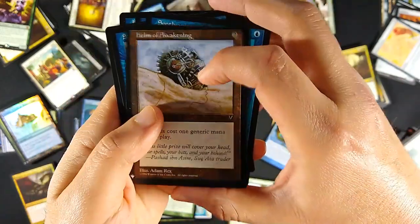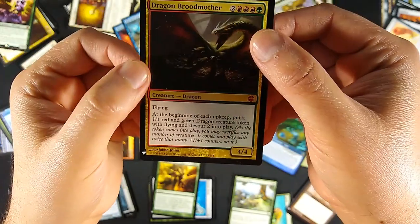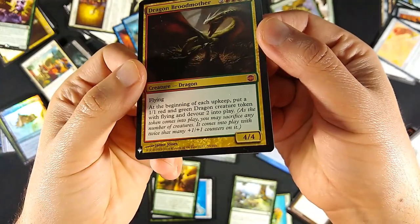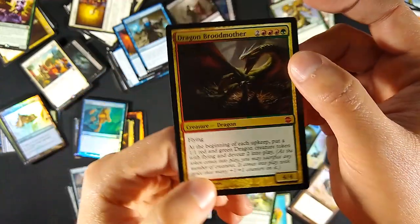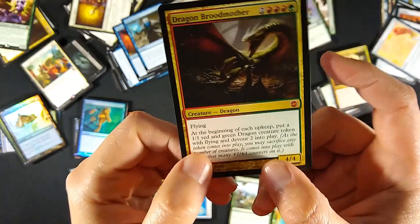In the Eighth Edition card border, I got one mythic - Dragon Brood Mother in Rakdos colors. Not extremely valuable, sitting at about four dollars for this mythic rare. Not an amazing value but a pretty fun card.